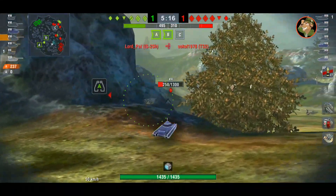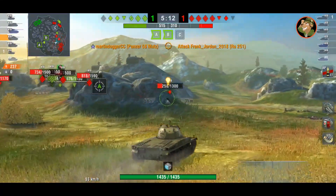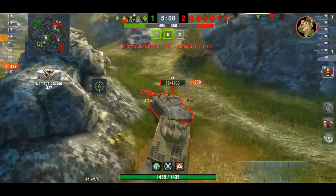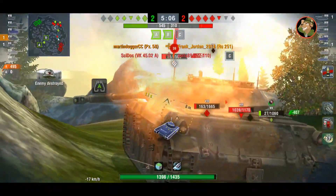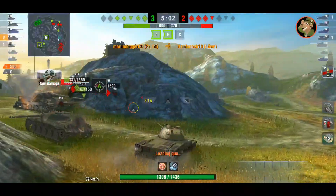Rapid firing and accurate, dynamic and manoeuvrable, and also good looking and quite profitable. The new premium Panzer 58 Mutz can be yours for 70k of gold. Let's take a look at how the tank plays in World of Tanks Blitz.